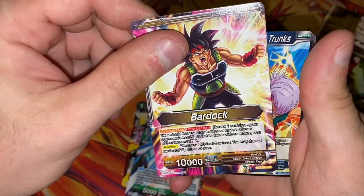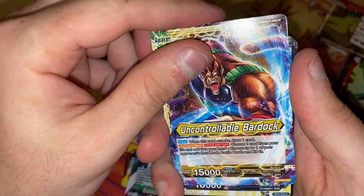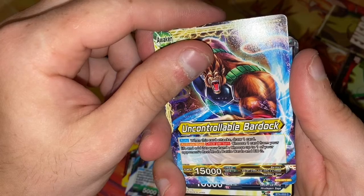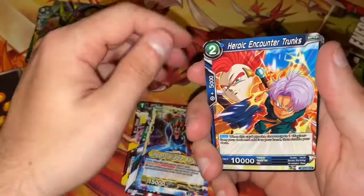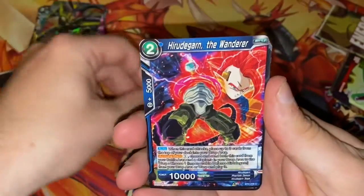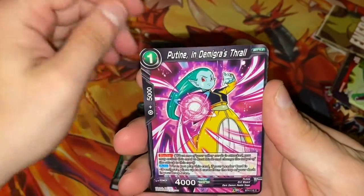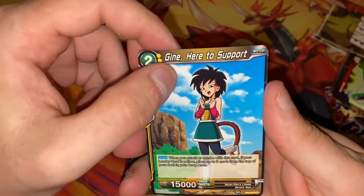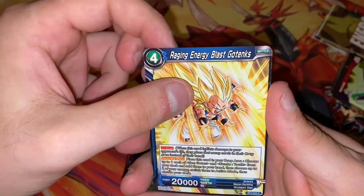When you're at four life or less, you may draw two cards and then flip it over. When this card attacks, you draw one card. Choose one card from your life, add it to your hand. Choose up to one of your opponent's rest mode battle cards and KO it. Heroic Encounter Trunks, Blazing Spirit Son Goku, Harutagon the Wanderer, Power Barrier Piccolo, Poutine, Explore Bulma, Gine here to support — she's so cute — and Raging Energy Blast Gotenks.